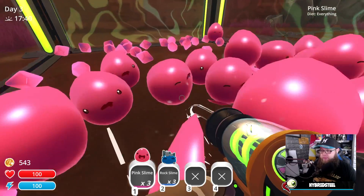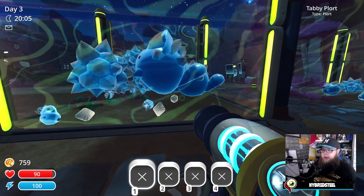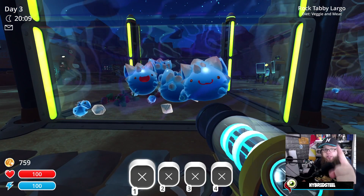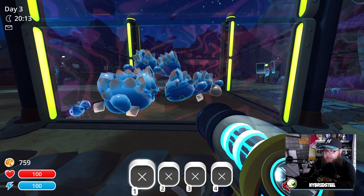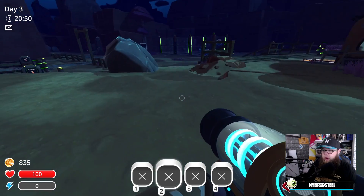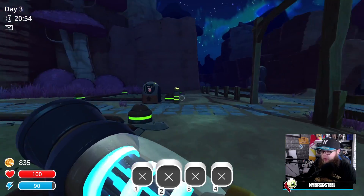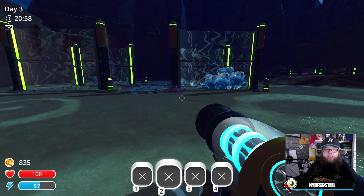I need to get rid of my pinkies — the Pink Slimes can go for a swim. Bye-bye. That is why we combine those with the Tabbies: they produce the Tabby Plort, which is more expensive, and the Rock Plort, which is more expensive. I can feed them on vegetables. As my crops grow, I can take it all and put it into a pen — that's basically how this is going to work.